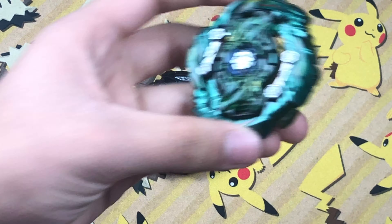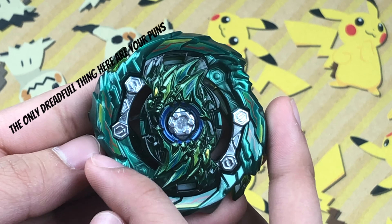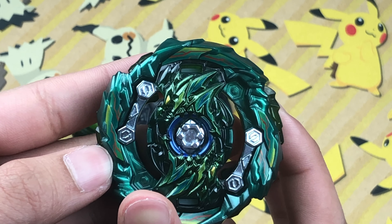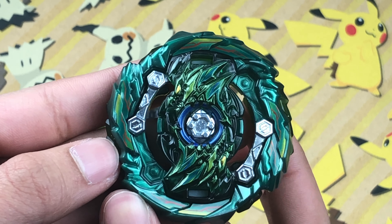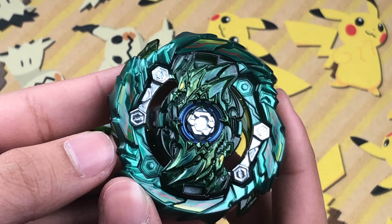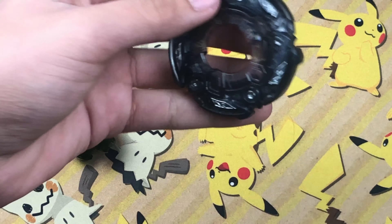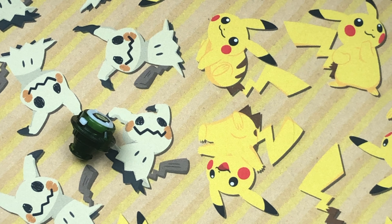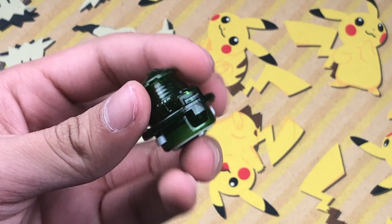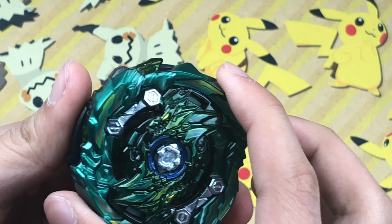Now I'm going to put the stickers on Dred Fafner and show you it in better detail. So we have the stickers on the Beyblade. Putting the stickers on the Dred base was dreadful — all the stickers look sort of the same shape, and it's pretty hard to know where exactly they go, so there will be lots of trial and error. But it's all on and it looks pretty good — just added some green to green. The Paradox disc has no stickers at all, but it still looks pretty good with all that gray. The Revolve driver does have a driver sticker, so it looks pretty good.